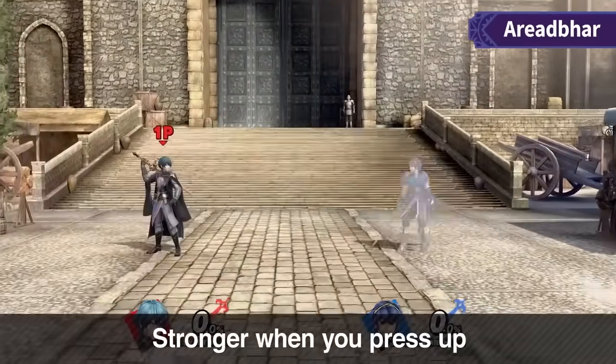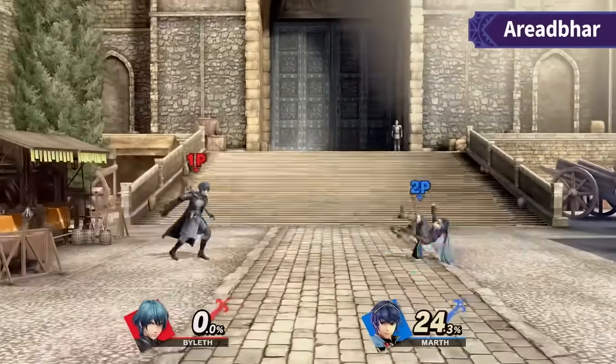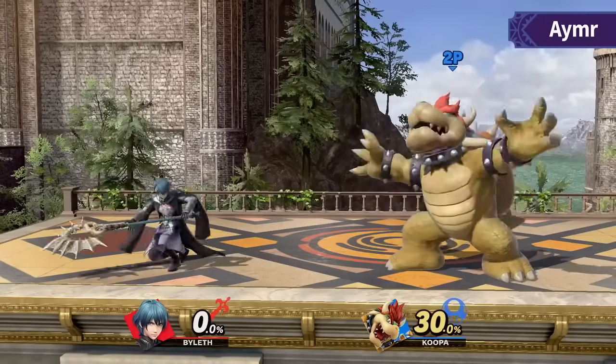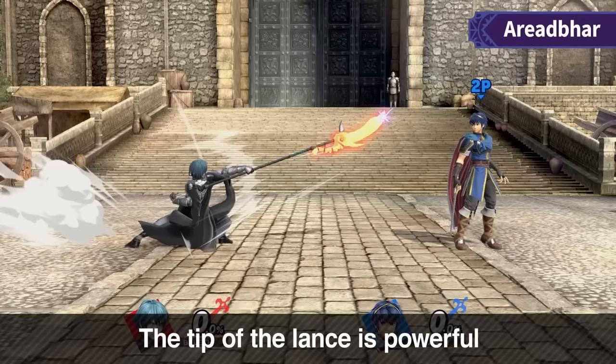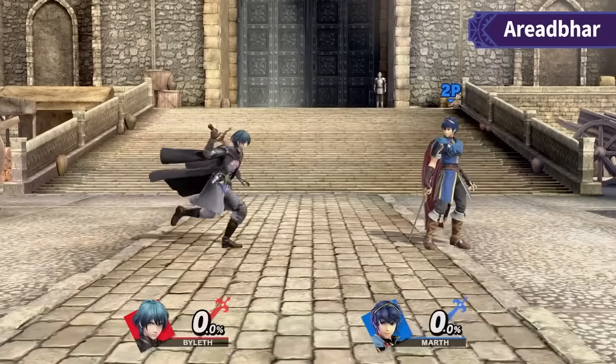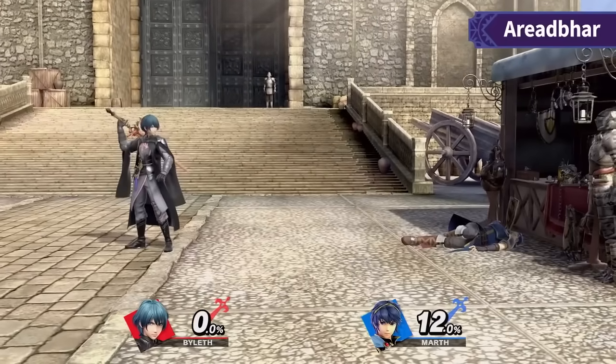If forward smash doesn't 2-frame, you can still catch people's ledge jumps with it — it technically covers every ledge option if you time it right. The release off charge seems pretty slow, but since it's so big, it'll cover roll with a weaker hitbox. Neutral getup and jump will be timing-based, and it'll beat getup attacks and ledge-hop aerials because it's super disjointed. Down smash at frame 19 is decent — fast enough to hit regardless and crazy strong with the axe. I do think forward smash is going to be one of Byleth's best tools overall for catching approaches and early kills.